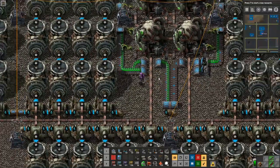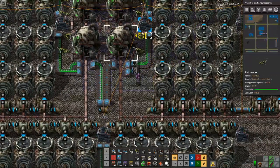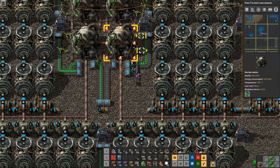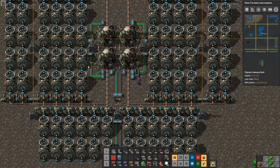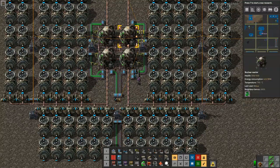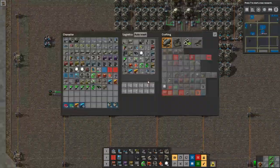The way this setup works with the belts is that spent fuel cells output on the outside belt - that's just how inserters work. By the time it gets here it gets filtered into this one, so we always maintain a readily available amount inside. The inside belt keeps fuel available, and the outside belt carries waste that we can then use for reprocessing.